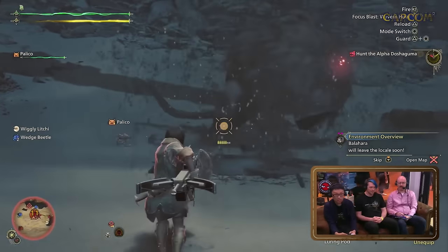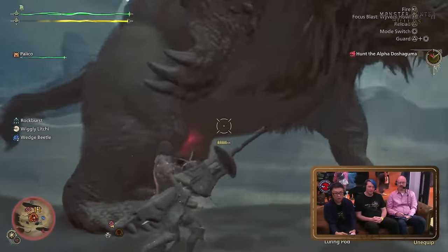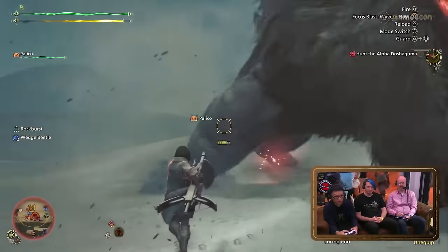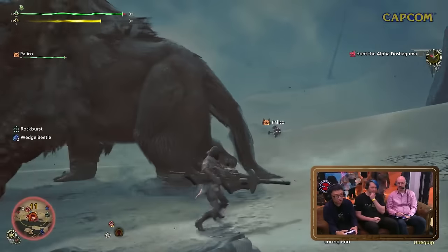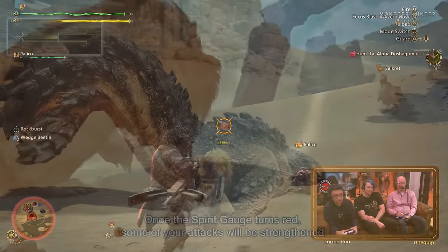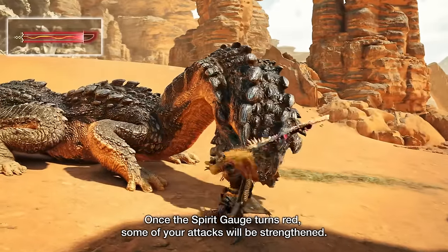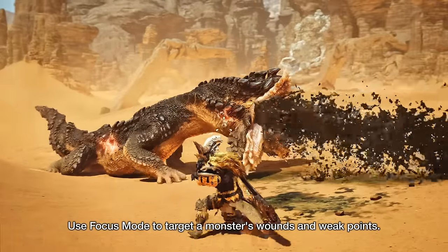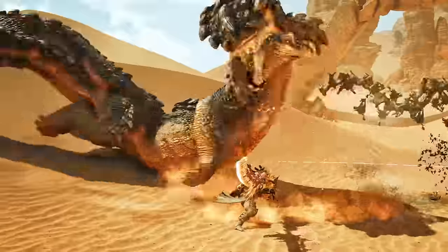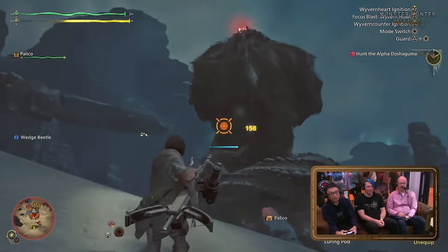Heavy Bowgun Wyvern Ammo is back, and once it explodes you can burn away grass in a small area. You can now roll cancel out of the Longsword Helmbreaker — when you land on the ground, smash the roll button to roll out of it; the attack won't hit but you also won't lose your spirit gauge level. Longsword's new focus strike can level up the spirit gauge as many as two levels, so you could go from white gauge all the way up to red. The new move after the Helmbreaker is called the Spirit Release Slash, and it seems to happen automatically after a Helmbreaker lands as long as you don't roll cancel. Weapons also seem to have more than one focus strike type.